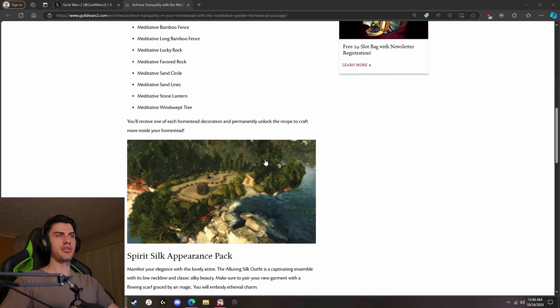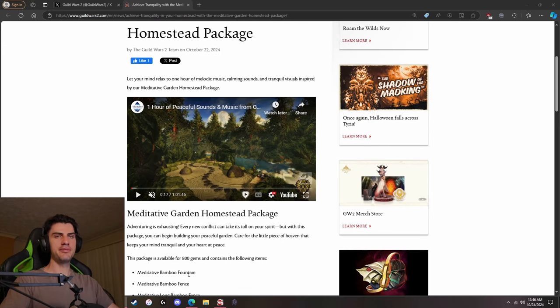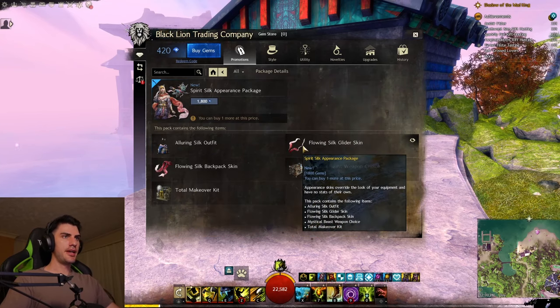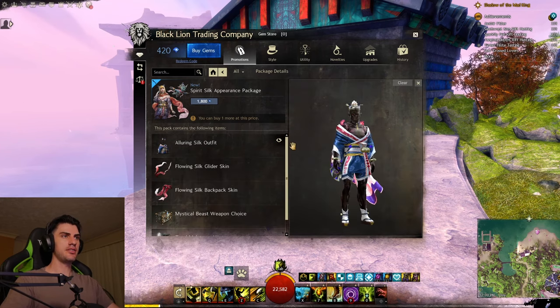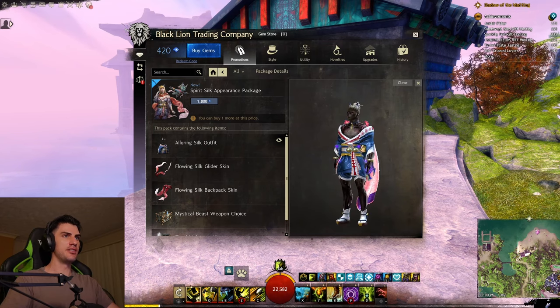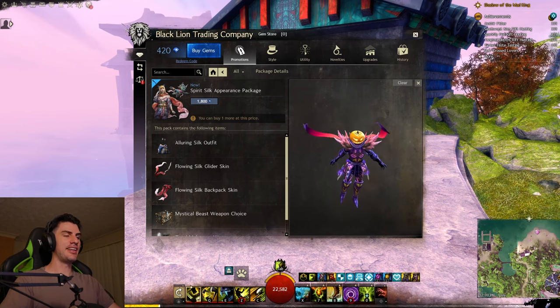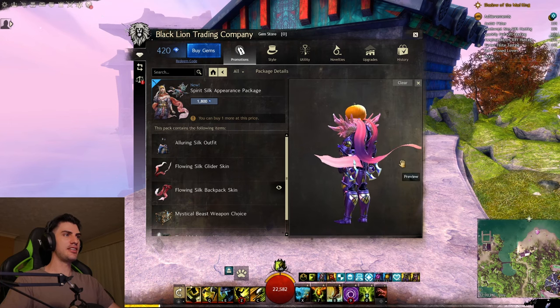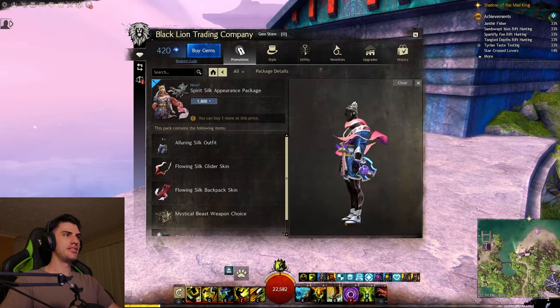This Spirit Silk Appearance Pack really matches with the Meditative Garden Package, and they've obviously done that on purpose so you buy both together. Back in-game, let's take a quick look at the Spirit Silk Appearance Package. In the package you get the Alluring Silk Outfit, the Flowing Silk Glider Skin, and Backpack Skin, a Mythical Beast Weapon Choice Skin, and a Total Bank Over Kit. Looks pretty good — even with my back piece already, I like it a lot. The Glider Skin looks pretty cool too; it's really flowy and you could almost wrap it around yourself. It goes well with the Alluring Outfit.